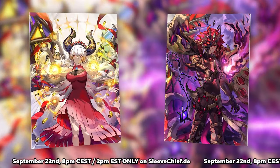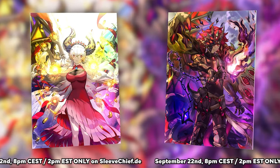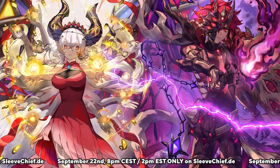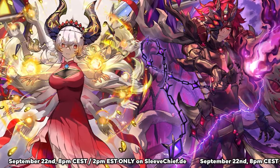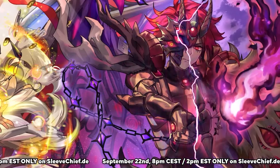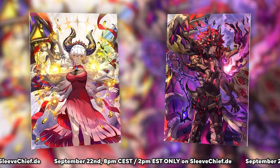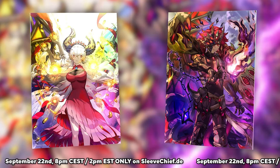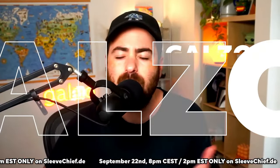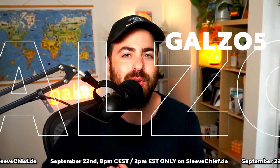A quick reminder that my new Branded sleeves are coming exclusively to Sleeve Jeep on Sunday September 22nd. These new and exclusive Branded themed sleeves feature a brand new look of Blazing Cartesia and Aluber. So September 22nd at 8pm CET or 2pm Eastern only on sleepchief.de, and get an extra 5% off using code GALSO5.